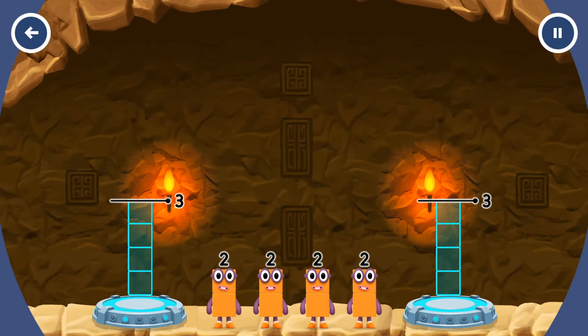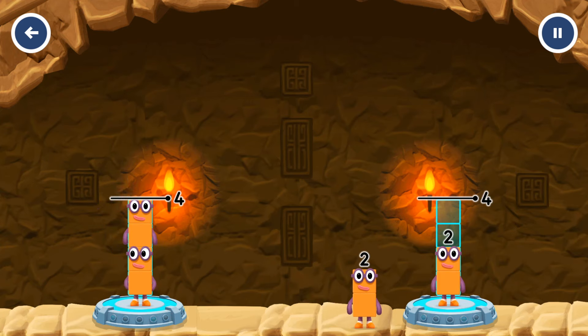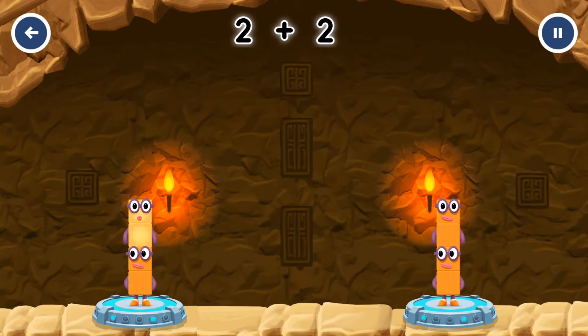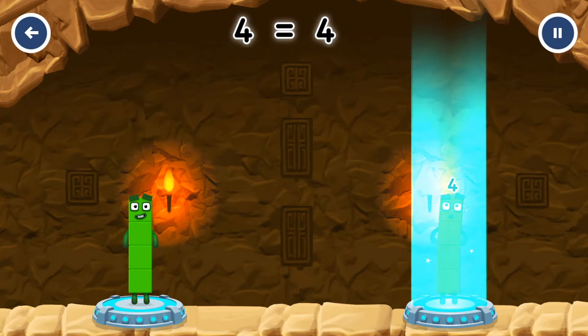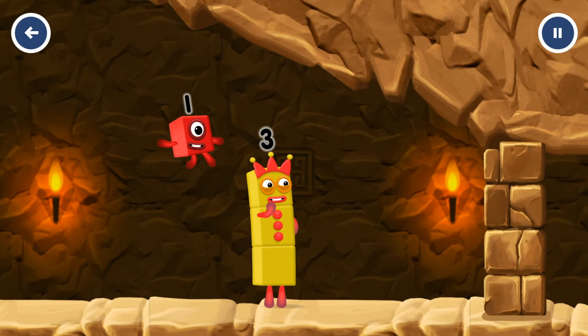Share the number blocks evenly to make two groups of two: two, two. You got it! Two plus two equals four. I am four. Have we met before? Good job. I think three might need one's help to get past that wall.